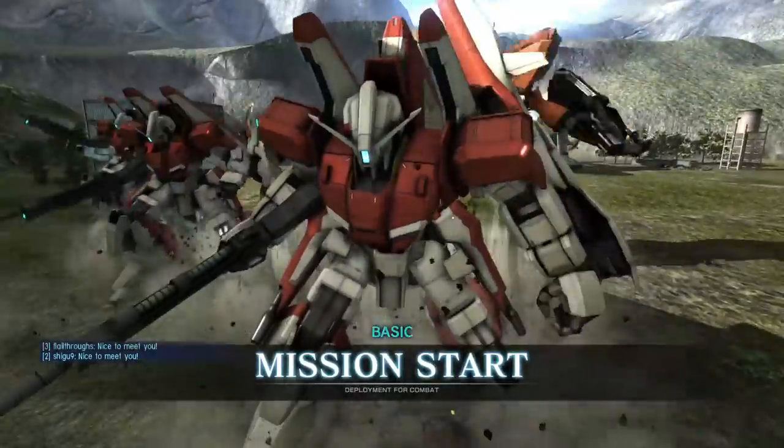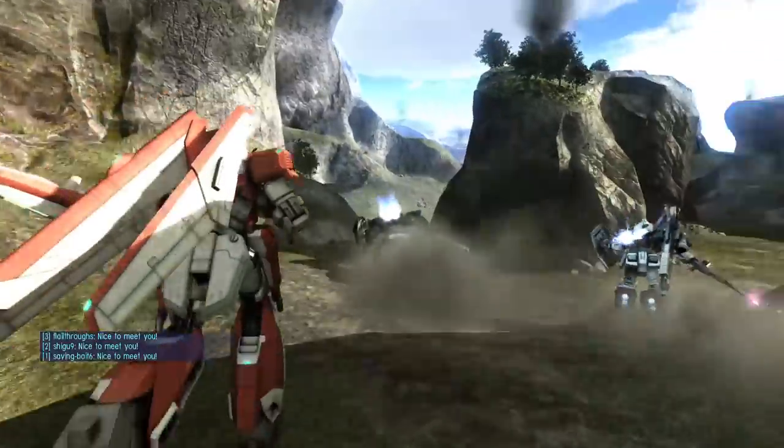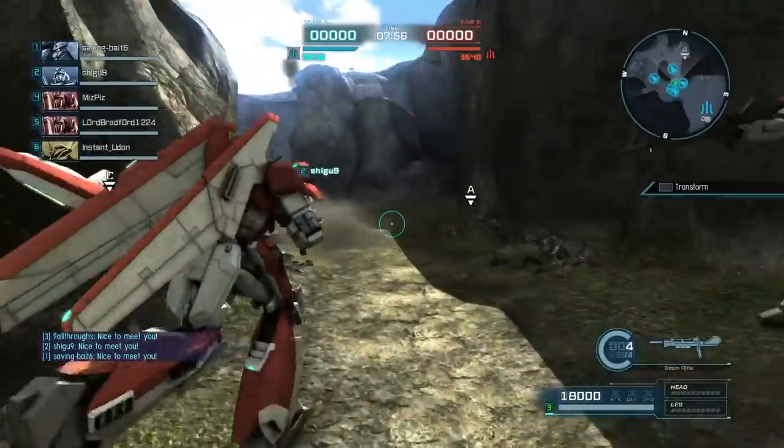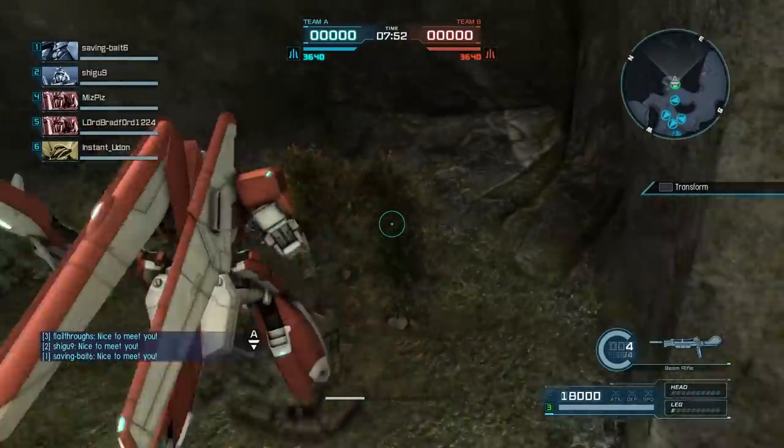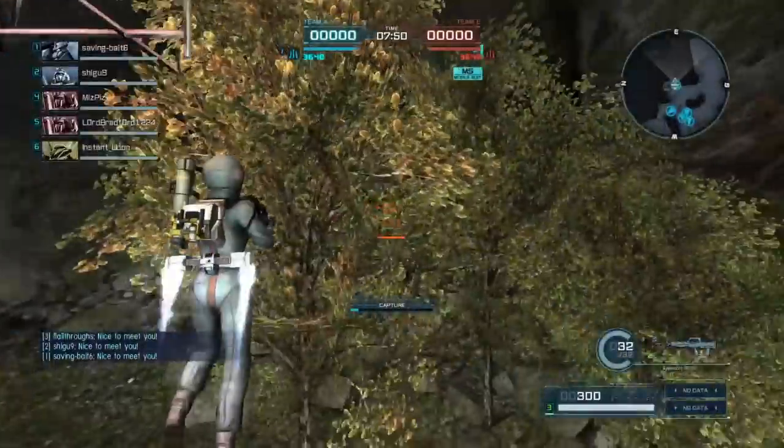Hey everybody, it's Rob from Flailthroughs. This is Gundam Battle Operation 2, and this is the Zeta Plus A1. It is a raid — a level 1, 600 point raid in this case.